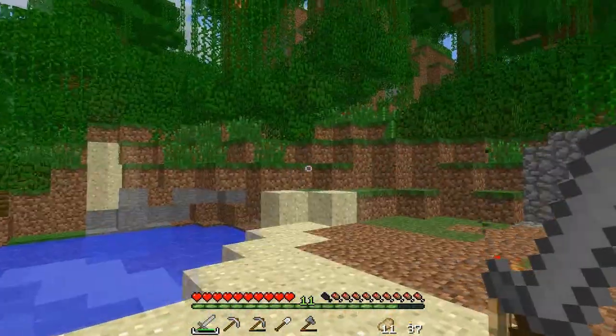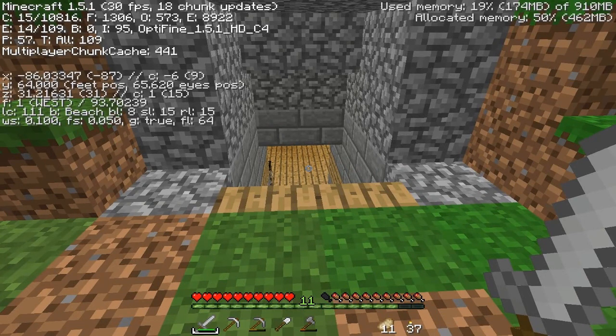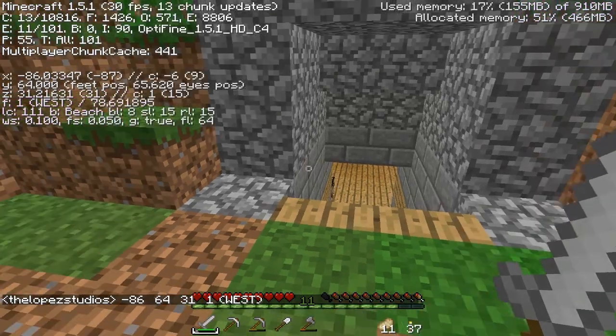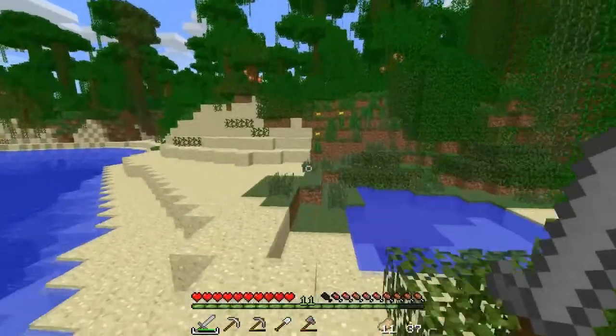So where should we go mining? I don't want to get lost. Let me type my coordinates just so I don't get lost. 86, 64, and 31. You might need it. There, I'll just do it like that. Let's get out of here — we'll just go this way for now and see if we can find a cave.